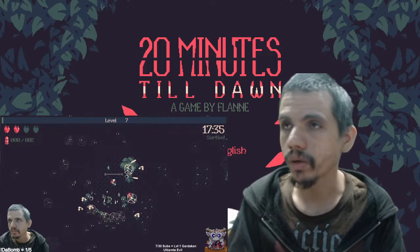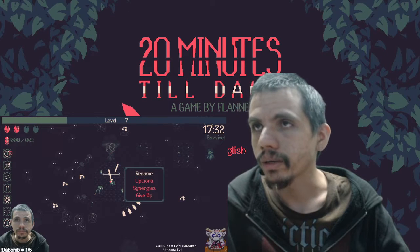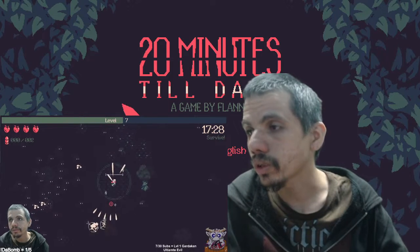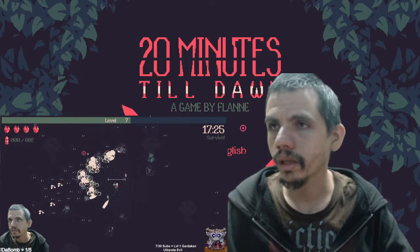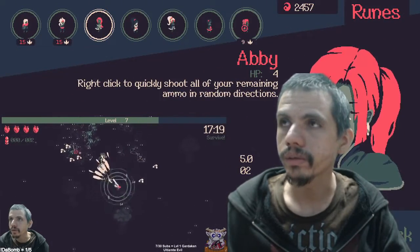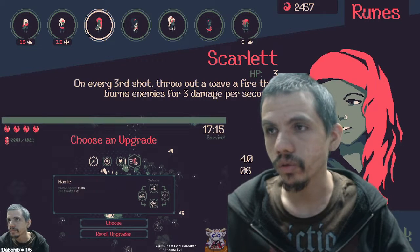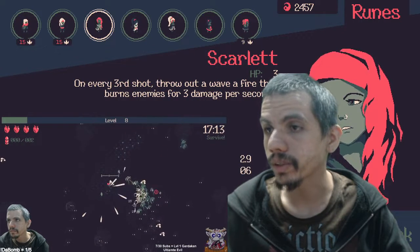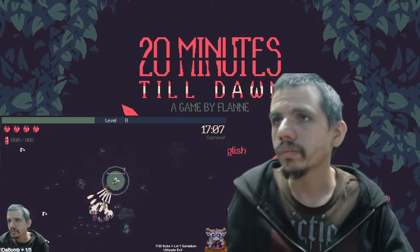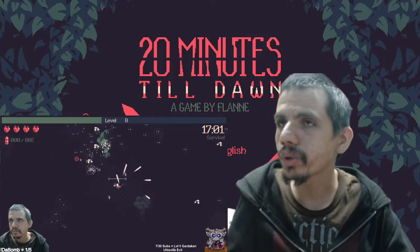If anyone's seen a game called Vampire Survivors, 20 Minutes Till Dawn is sort of like that. Basically you choose your hero — in this case there are seven to choose from — and you also choose the weapon you want to use within the run, and there are seven weapons as well. The point is literally to survive for 20 minutes.